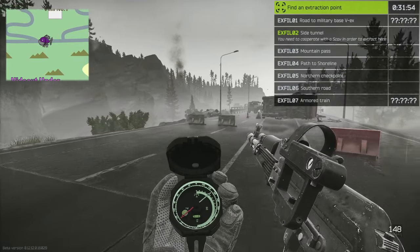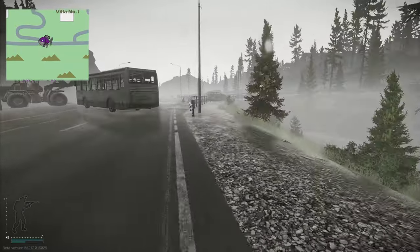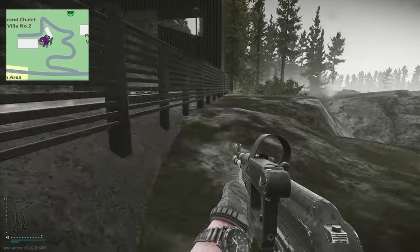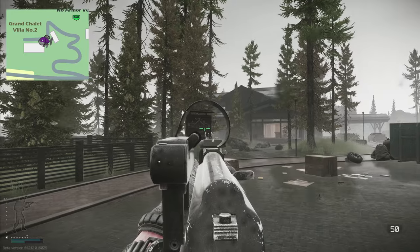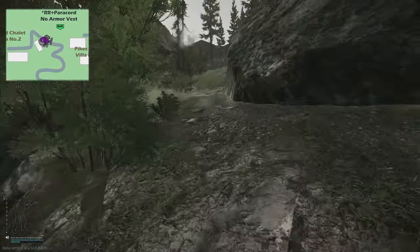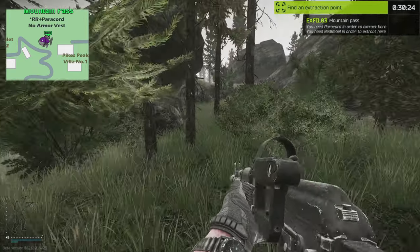Moving a little further up the map, we're now between the chalet and Pikes Peak. We're hitting up Mountain Pass. For this one you need the Red Rebel and the power cord - and of course no body armor, just like on Reserve. Head to the right section near Pikes Peak hotel, just to the right of the garage where there are ATVs. Go up the little pathway and the extract is basically directly in front of you.